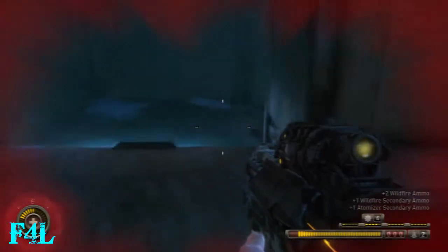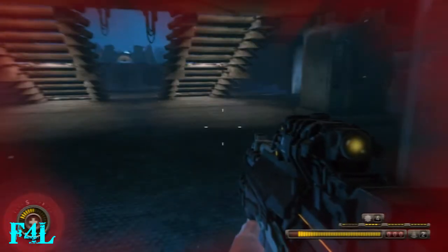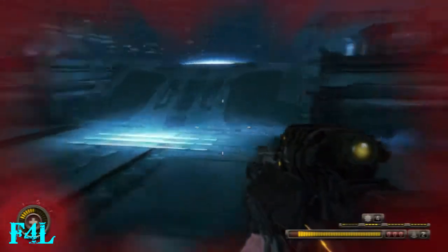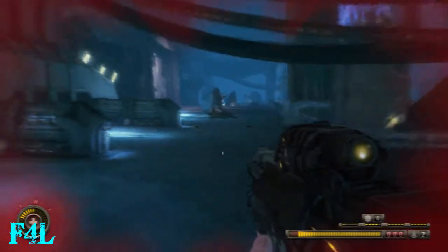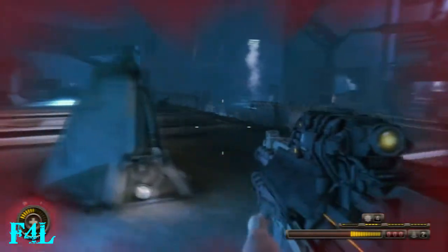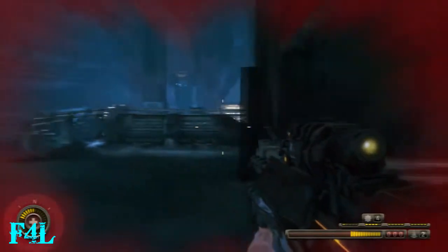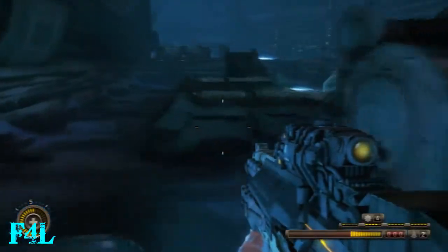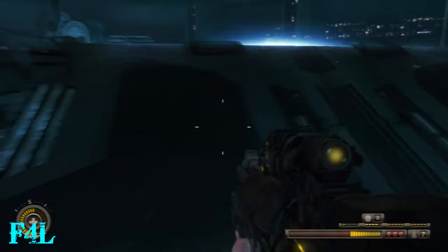When you go back to the door, I think there are two hybrids just standing at the door waiting. Because I was being cautious I noticed them before they noticed me and was very quick to take them out. Once that shield is down, I ran back to where that ravenger was because he dropped a health pack, but once you get through the door there are like two health packs in there, so if you haven't picked that one up you can always run back for it.